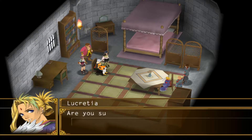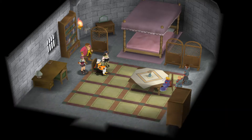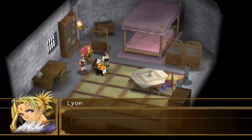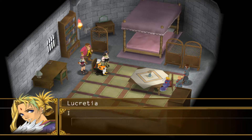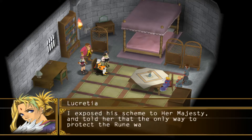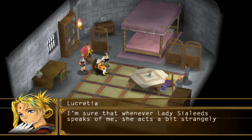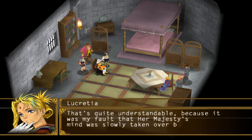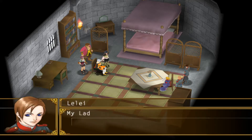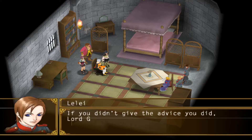The one caveat she has is actually one for us. She tells us that she was the one who advised our mother to don the sun rune. During the Lord Lake rebellion, Lucretia learned that Lord Godwin intended to steal the sun rune. It now makes a lot more sense why Arshtot not only took on the rune but used it in such an extreme manner — her punishment of Lord Lake was almost certainly a consequence of donning the rune without yet knowing of its influence. It's a pretty nuanced situation.